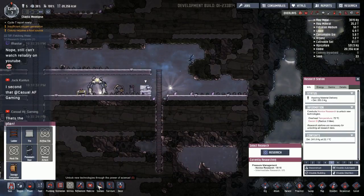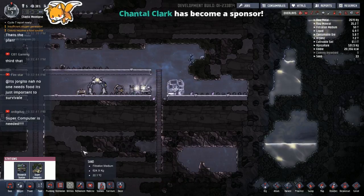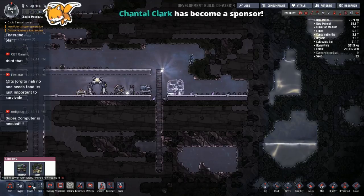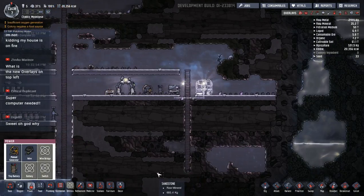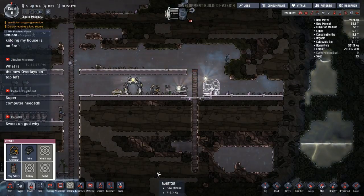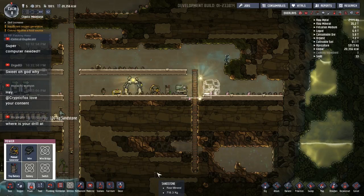Oh right, we need to make a supercomputer — that's probably important. Under stations, we have a supercomputer. We'll stick it over here. New sponsor Chantel Clark — thank you very much, I appreciate that. Let's plug that into power so we can get more research capacity going.